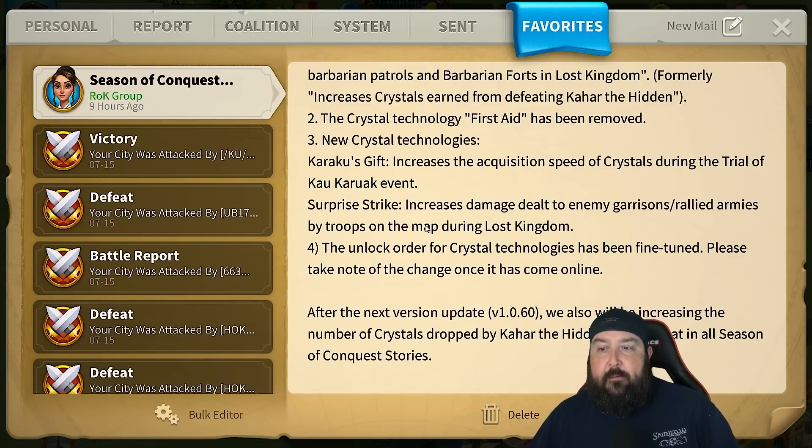I really don't think Surprise Strike — increases damage dealt to enemy garrisons and rallied armies by troops on the map during Lost Kingdom — was necessary. Right now you can't really swarm Pakal Harald without taking a big loss. You can't really swarm Attila Nevsky without taking a big loss. Is this going to make it so you can swarm Pakal Harald and Attila Nevsky and not take dead? You can already down a rally from full to zero in about six seconds because there's no cap on swarm size. So this was really focused on garrisons — do you really want to make garrisons easier to take? I guess it's to speed up KBK.